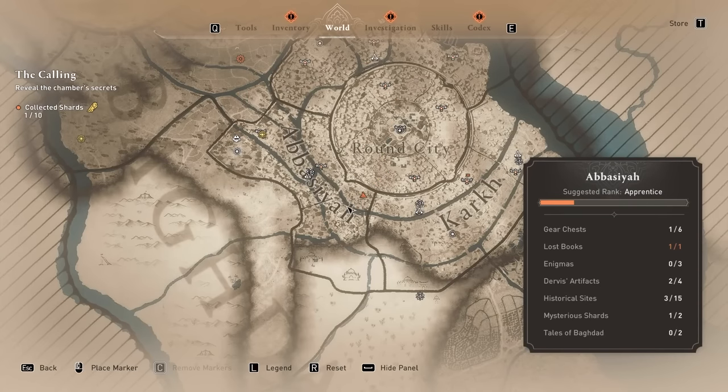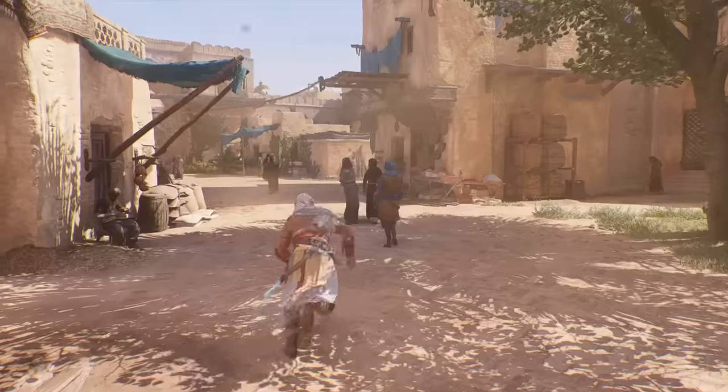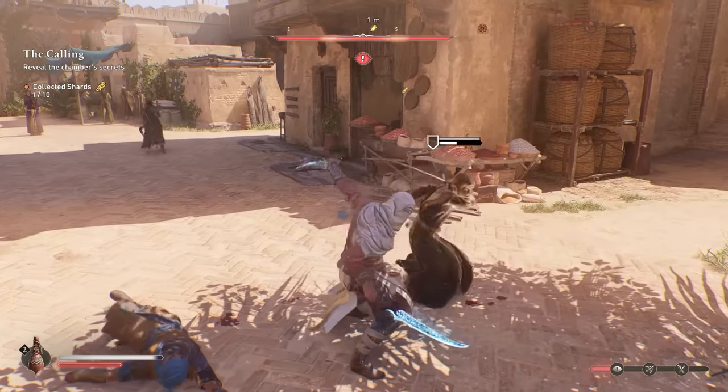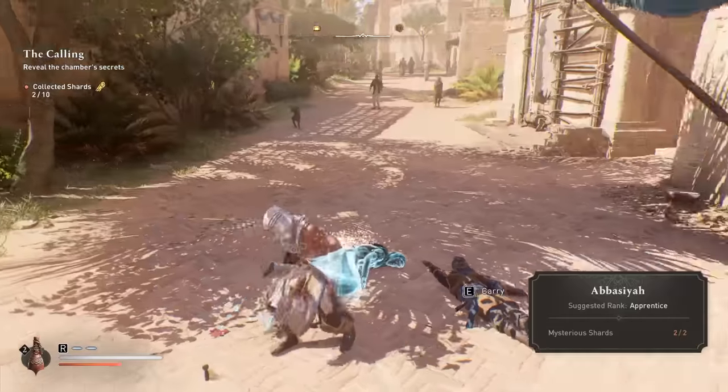The second one in this Abasaya area is towards the bottom right side, but it could also be more on the south. Again, just defeat the NPC and you will get the mysterious shard.